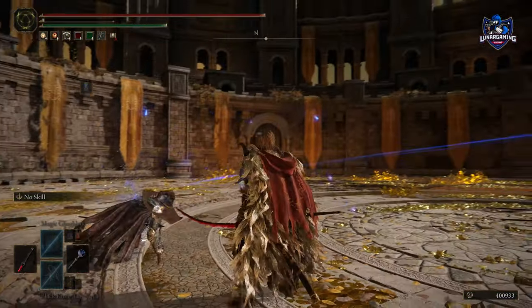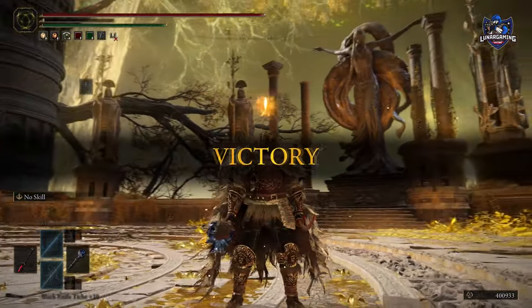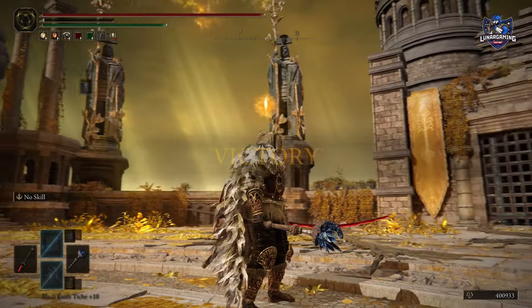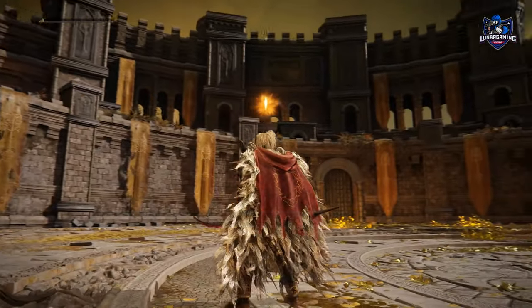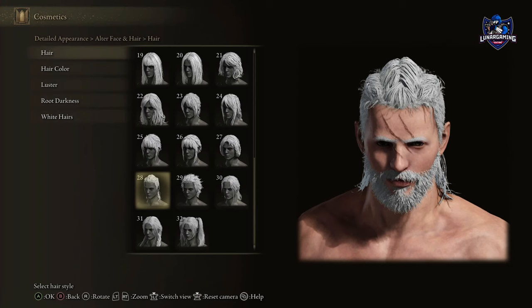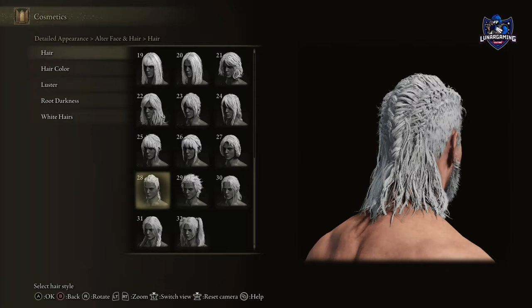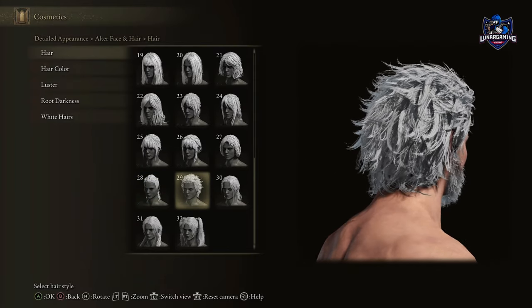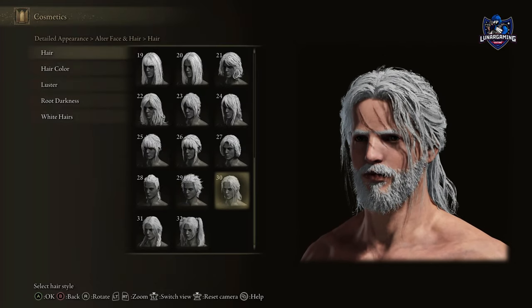One of the only disappointing things about the arena so far is that once you defeat your opponent, there are no rewards for doing so. The three arenas themselves look really cool on the inside, but it would be better if we could spectate other people dueling as well — after all, it is a Colosseum. One more thing was added in terms of content: five new hairstyles, which you can check out in the cosmetics menu.